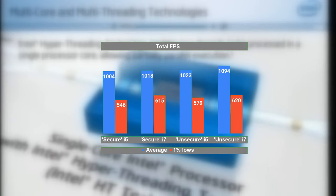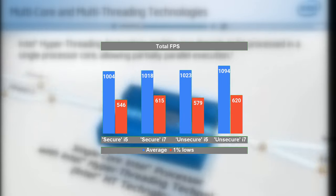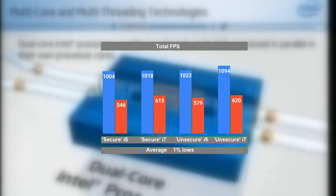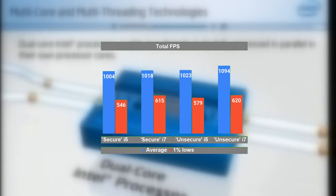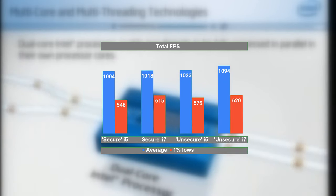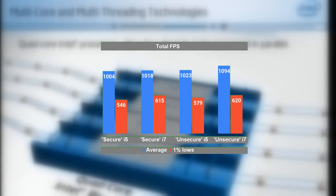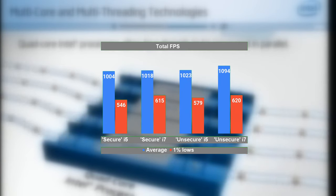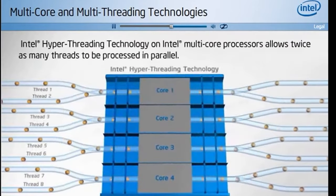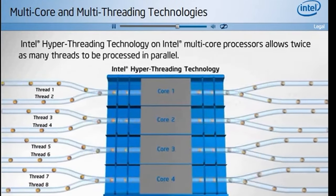I expected some games might benefit from turning hyperthreading off, to ensure execution threads get allocated to a physical core rather than sharing one. But it turns out there was no difference in average fps between the hyperthreaded i7 and the plain quad-core i5, at least in the titles tested. If anything, the 1% lows were a bit better with hyperthreading on, even for games not using all 8 threads — Windows services and background tasks likely took advantage of the extra threads instead of interrupting game execution. Since hyperthreading can only be toggled in the BIOS, it's probably best left turned on if the CPU supports it.